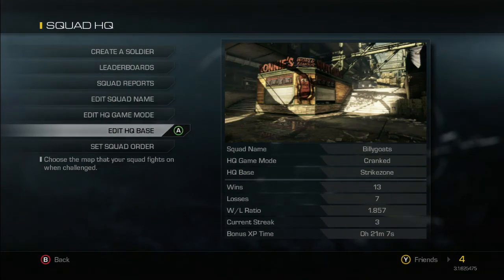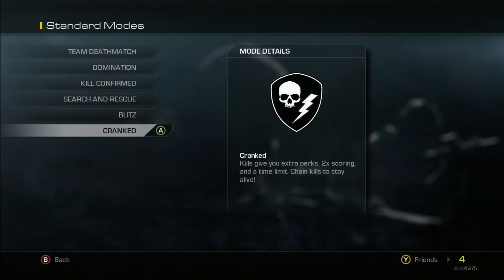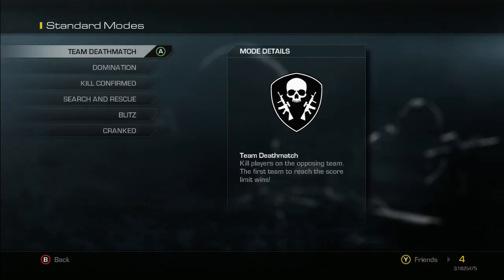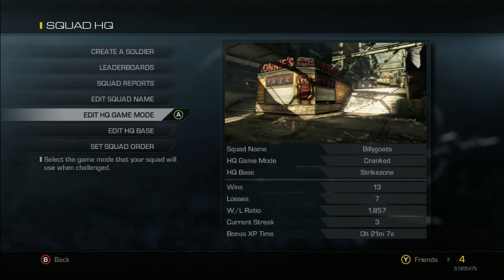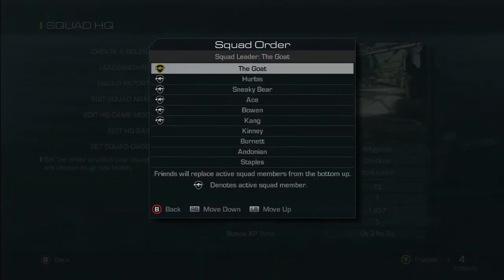That's a tactic for the HQ game mode. You can also pick what game type a challenger will play — most people currently have it set to Team Deathmatch, so I set mine to Cranked just to be something different. You can set the squad order here and have up to six people on your team challenging other squads.